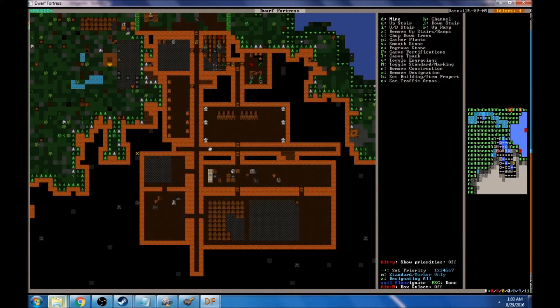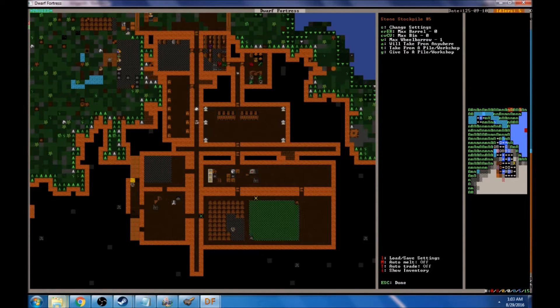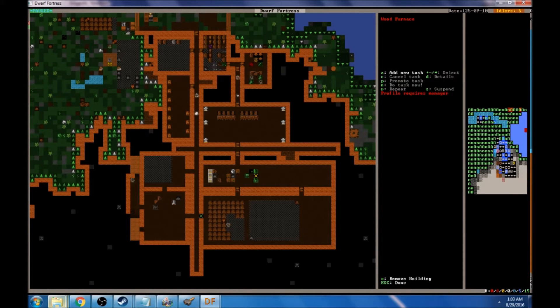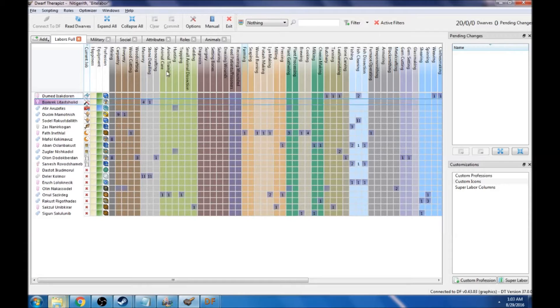Let's set up another small storage area along the back wall — a long two-wide room. We're going to use that for storing wood, or possibly bars, charcoal, and different types of coals. We do have a wood furnace, so that should always be pumping out charcoal for now. We have a wood burner — let's give it a second one as well.